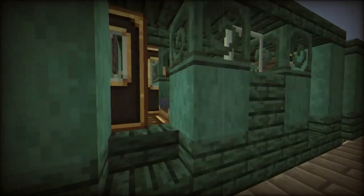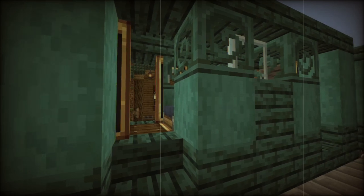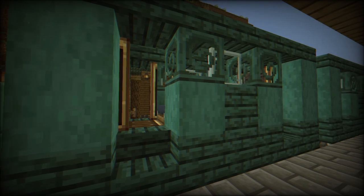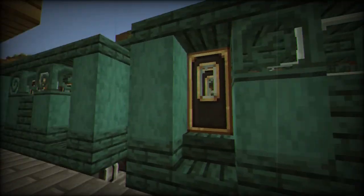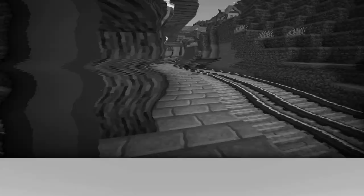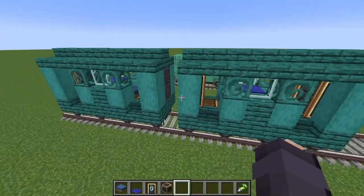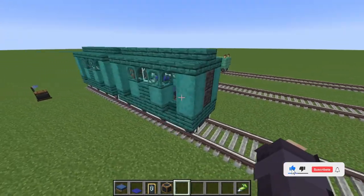The carriages that we will be building today are these. They are a light shade of blue and they include some of the Create mod blocks such as the warped windows, but they also include train doors which automatically open and close when the train arrives and leaves.